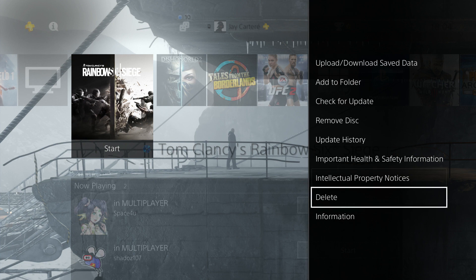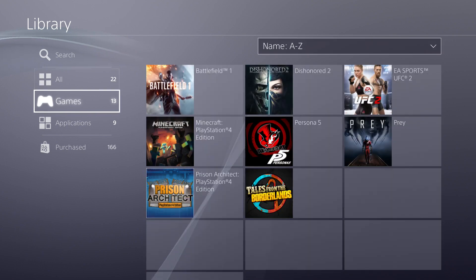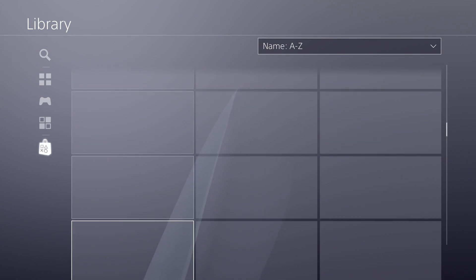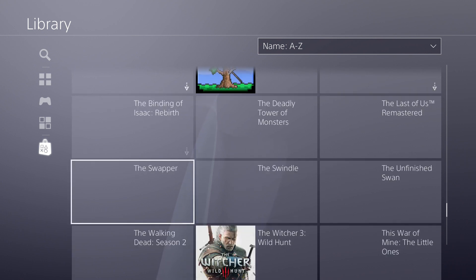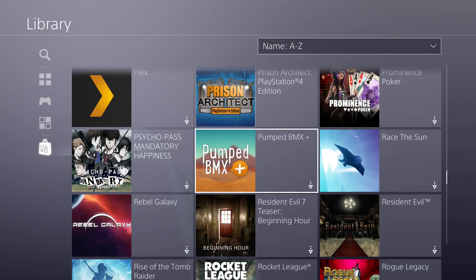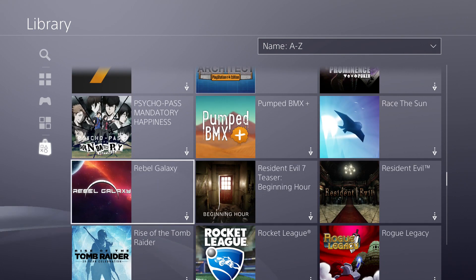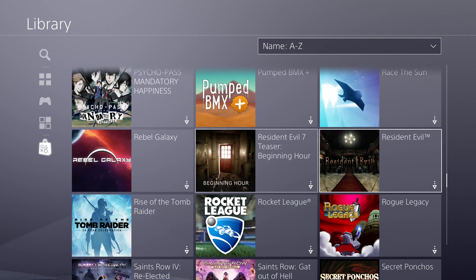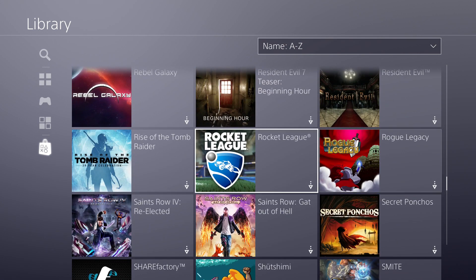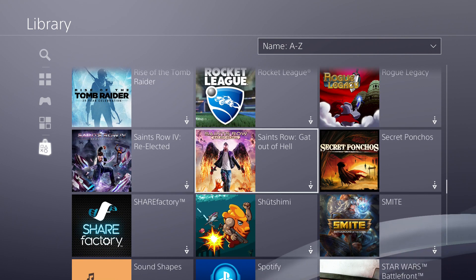After you delete it, navigate to your library, go to the games that you've purchased, and scroll down to Rainbow Six. If you've downloaded it digitally, you'll be able to come to your library, press X, and re-download any game that you've bought.